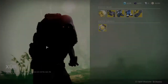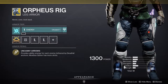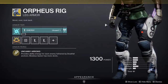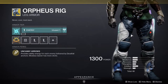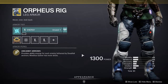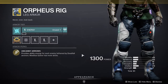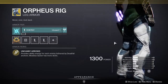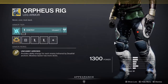Next is Orpheus Rig, which has been nerfed three times now. The stat rotation is okay — I'd much prefer mobility/recovery/intellect or mobility/resilience/recovery. You probably won't use this in PvP unless you're running Mobius Quiver. The perk provides ability energy for each enemy tethered by Deadfall anchors, and Mobius Quiver gets more shots. If the stat rotation were better I'd tell you to pick it up, but if you already have it in your collections you can skip this.